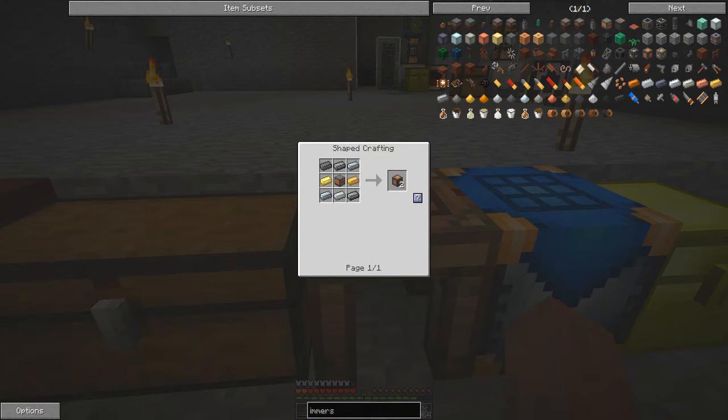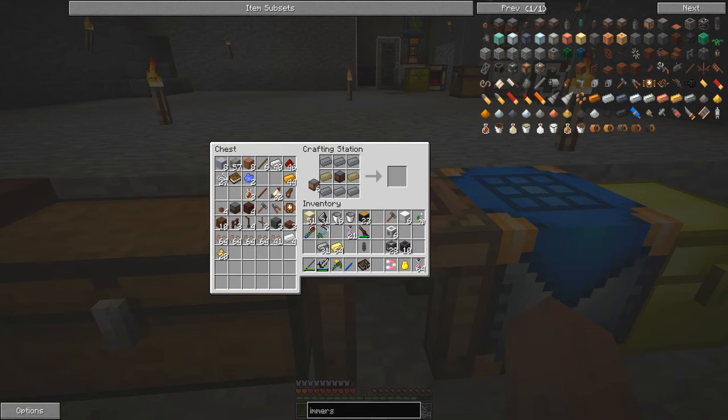We need six generator blocks in total. Let's have a look — actually I only need three of these crafting runs because we only need six generators.